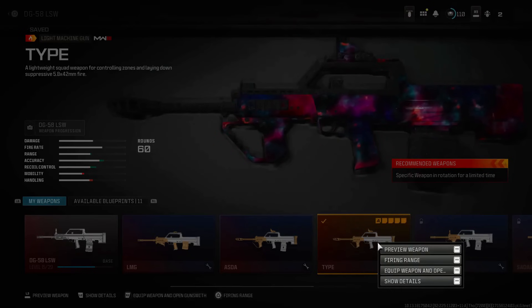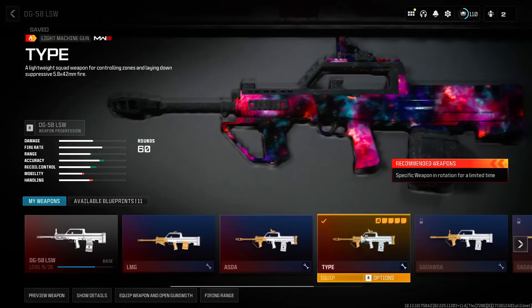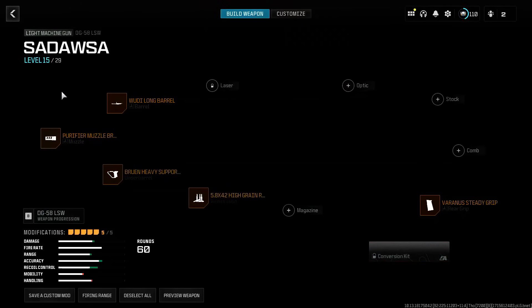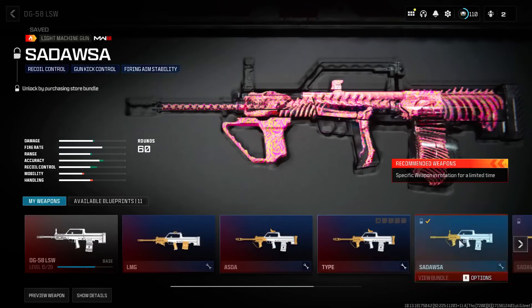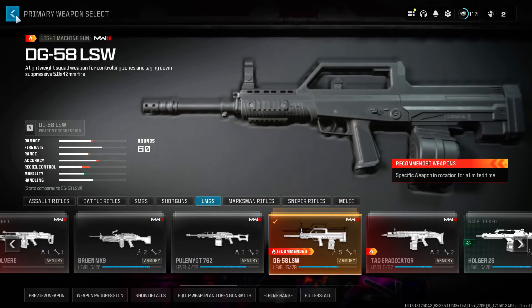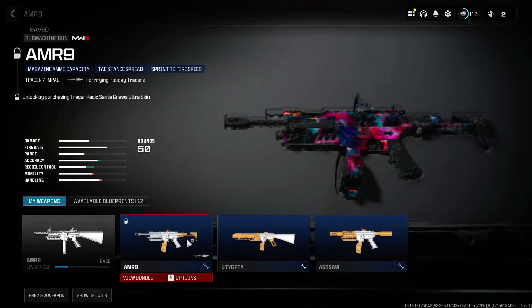With that menu popped up, use your controller's d-pad and press left or right to go over to the locked blueprint. When that locked blueprint shows up in the background, press equip. Now you're good to go — you can use the weapon in game online in multiplayer. You can see it's locked, but we equipped it and it's now finally usable.